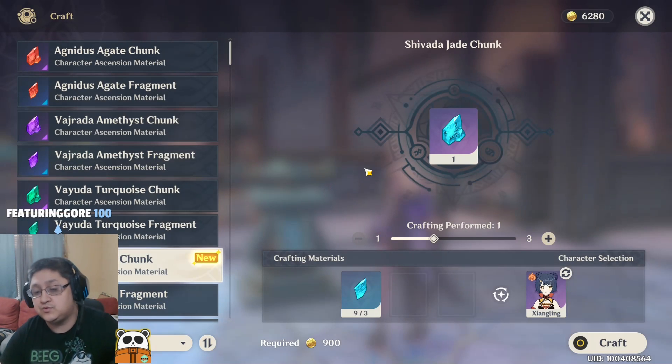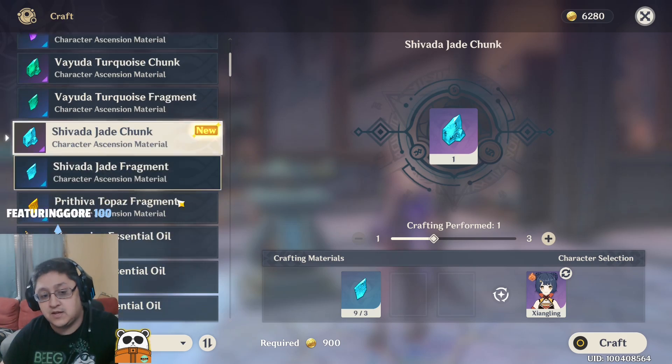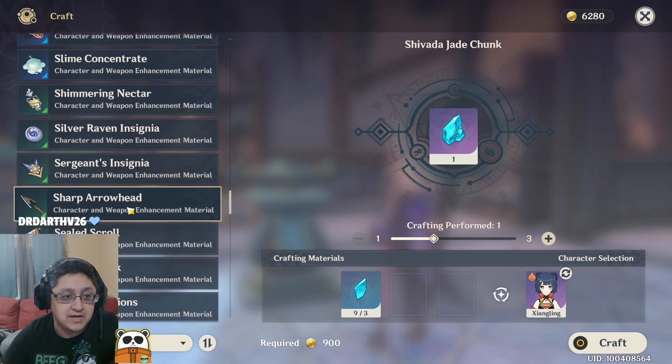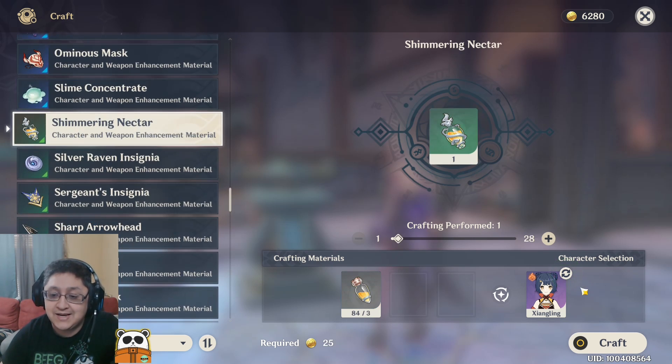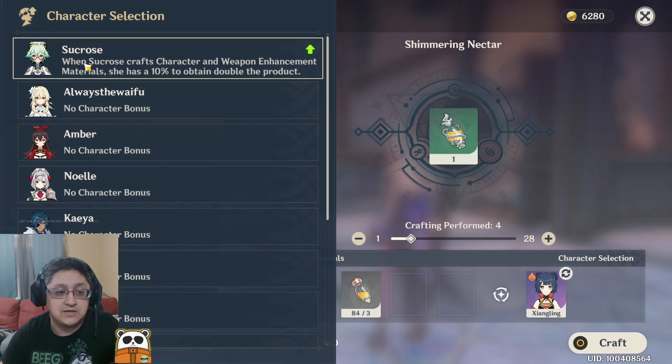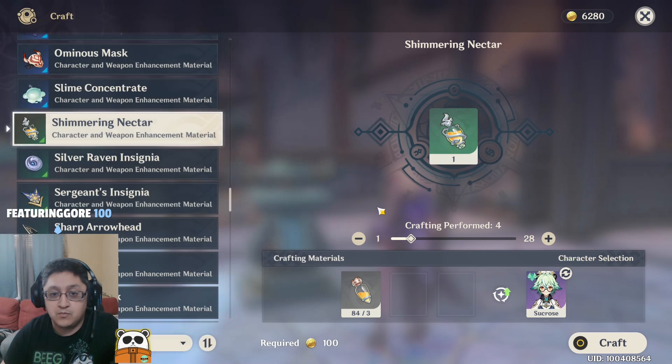This will allow you to upgrade your characters depending on the character ascension level you're currently at. I ended up needing something called Shimmering Nectar — I needed four more of them because I had a total of 14. There are also certain characters you can use while crafting in order to get more of the products.